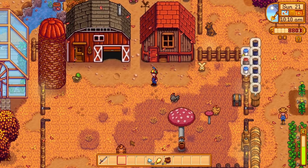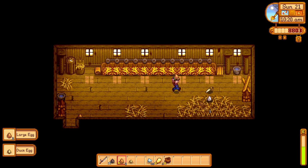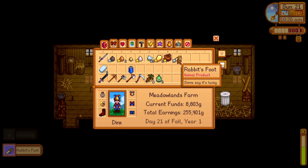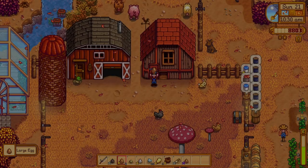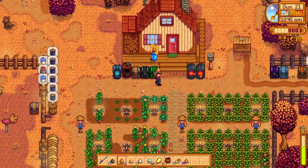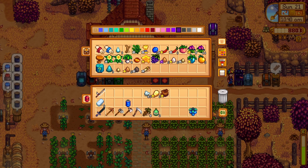I've got to gather eggs for Gus's omelette. I've got to grab a rabbit's foot — and we have a rabbit's foot! We need that for the community center. So I'm gonna run these over here. I don't think we have enough to drop off at Gus's yet. Oh, I'll put the rabbit's foot in there too.